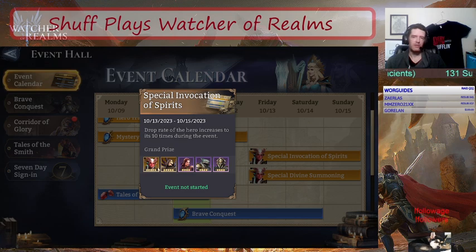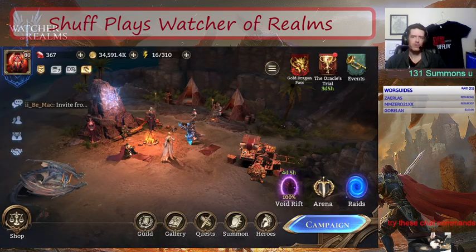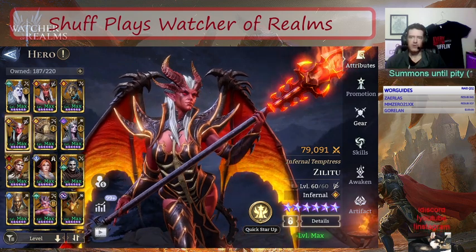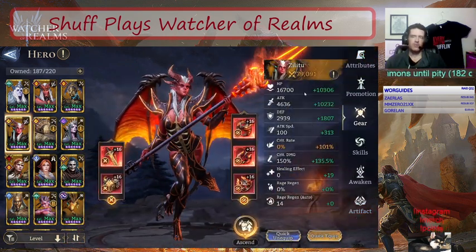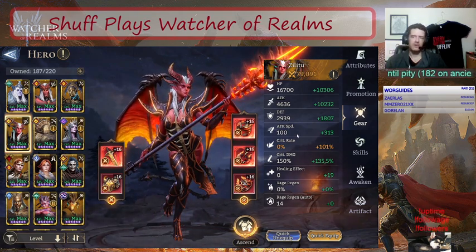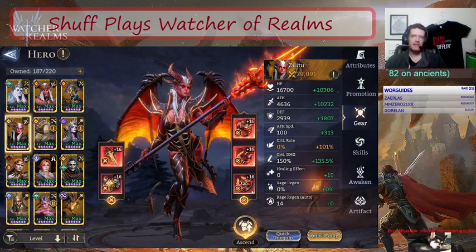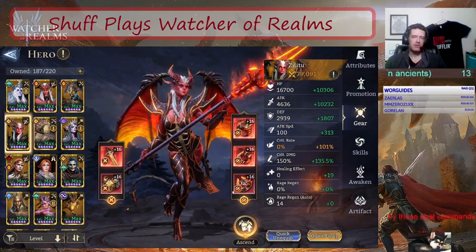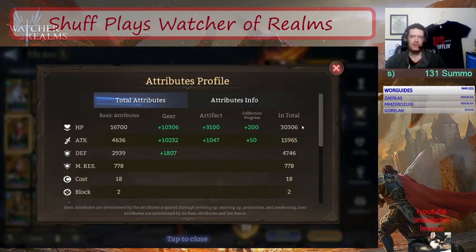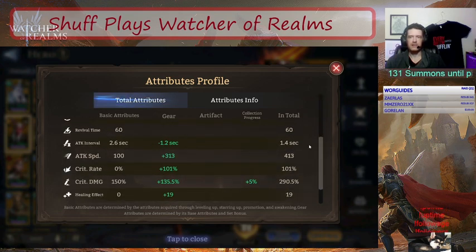Today's video is on Zill2. Speaking of single-target damage, she is single-target but she is a fighter. Let's take a look at Zill2 — here's my Zill2 in all her glory. She was one of the first legendaries I got and I've been using her ever since. I've been working on her gear a little bit and I want to change it up. A quick look at her stats: she's got 30k HP, 16k attack, 400 speed, and 290 crit damage.